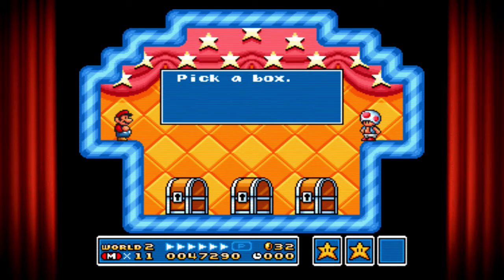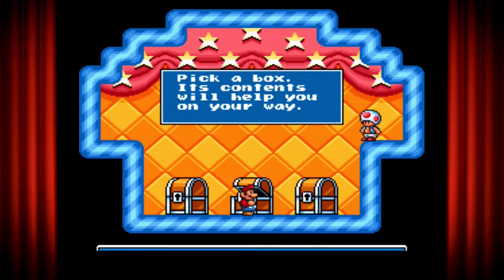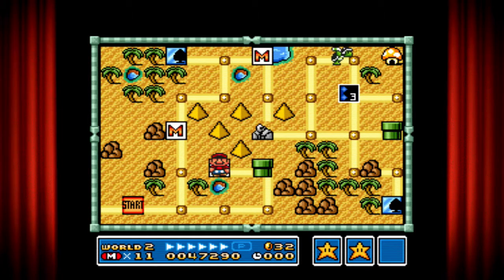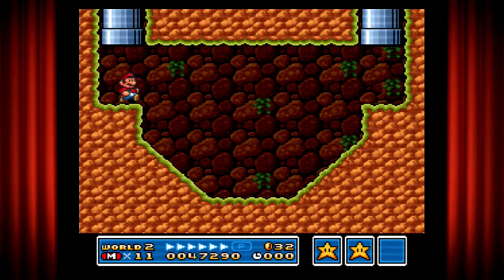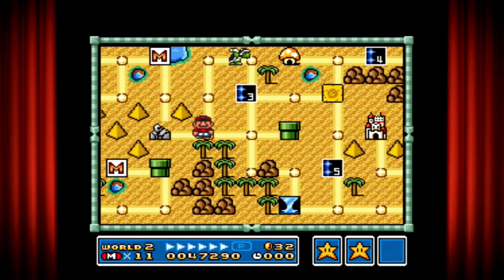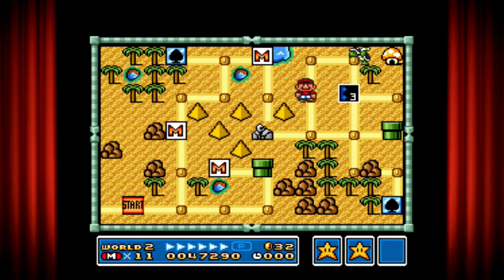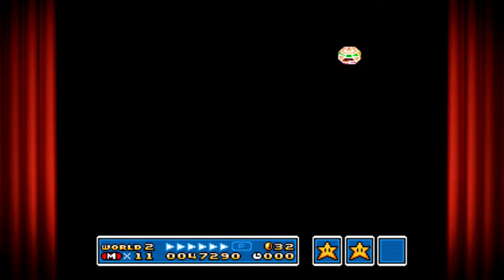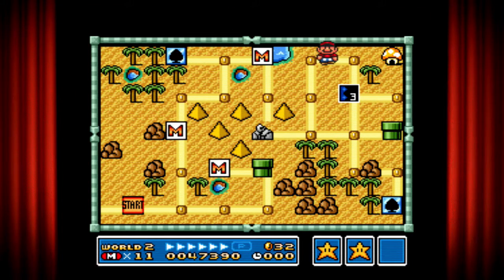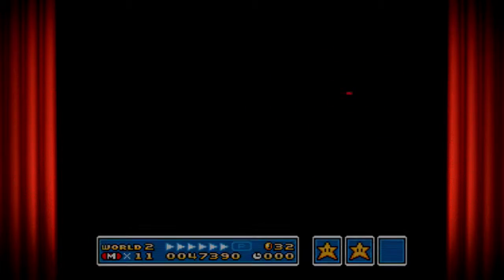Let's go inside this and pick up what we can get — another mushroom, never mind. Let me just see what's in this pipe. It's basically the same thing. Let me try using my star power on this guy. Oh, we got a music box! We'll just use that later — I'll show you how it works.